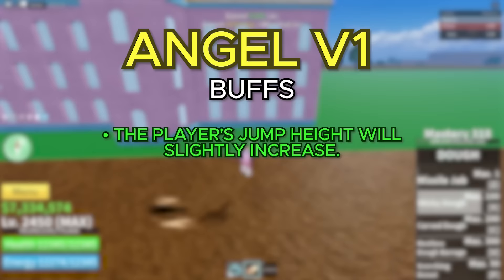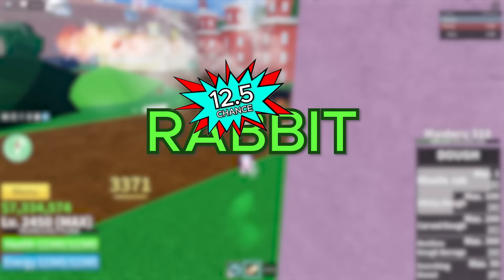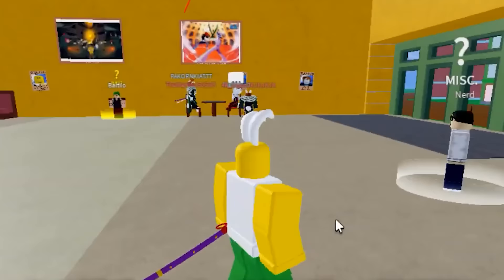We got the Angel Race, which is also a 12.5% chance. For the version 1, your jump height will slightly increase, which isn't that great of a buff, but you also do get a small pair of wings on your back. Next up, we got the Rabbit Race — also a 12.5% chance of spawning in as. For the version 1, it gives you a movement speed buff of 1.5 times your normal movement speed, and it also gives you a pair of white gears on your head, which look pretty cool.